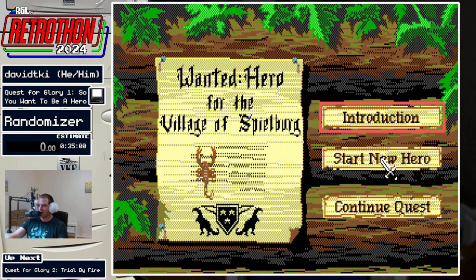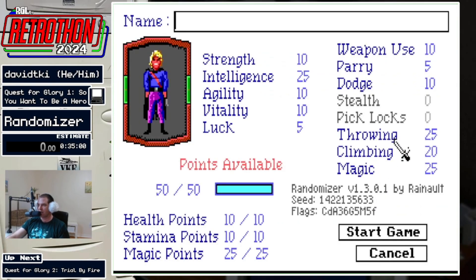Let's go ahead and just take a look at our starting stats really quick because I actually have randomized starting stats. So I don't know what I'm going to have access to just yet. Looks like throwing, climbing, and magic, which is actually a pretty good selection of skills. Stealth and pick locks are zero, and I can no longer learn new skills. So this is what I've got.